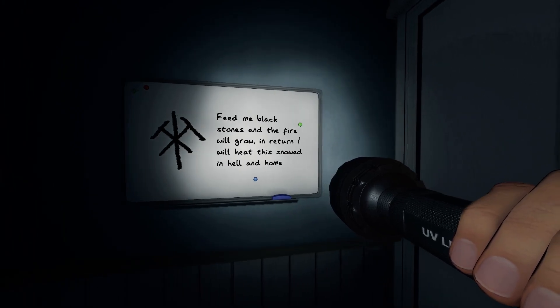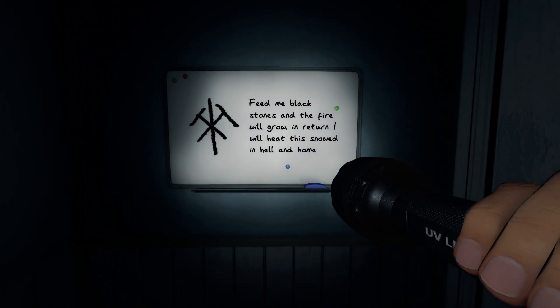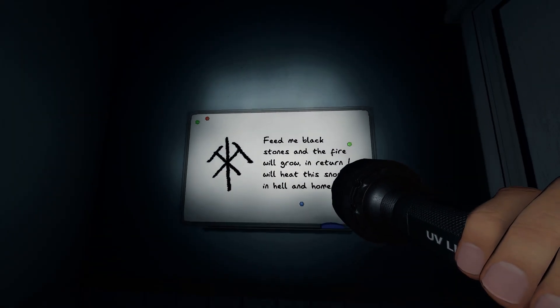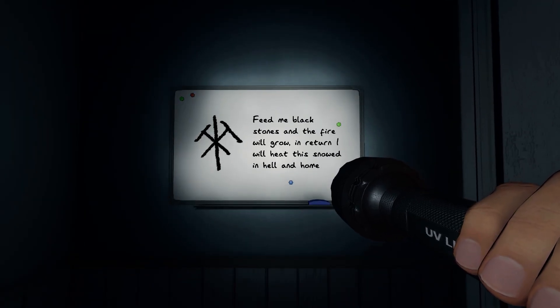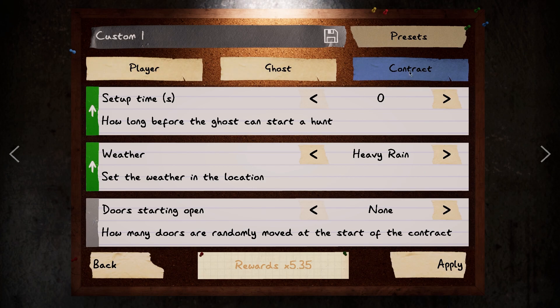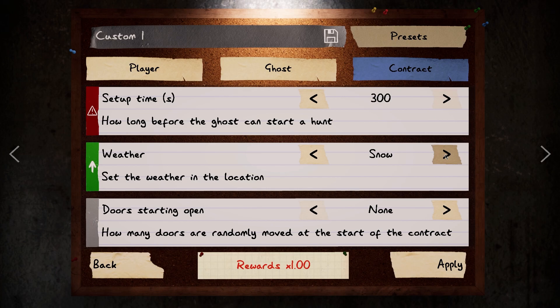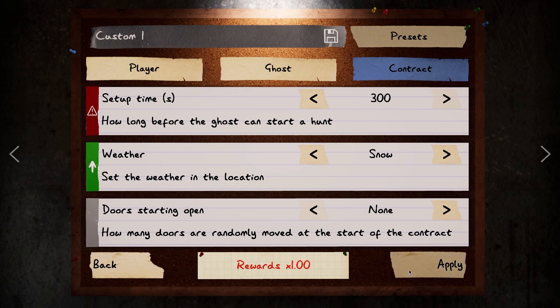We also have to make sure it's snowing, because we have to go to a snowy Sunny Meadows and find a coal furnace. If you click here, you can go to the custom section and hit this little symbol, then go to contract and set the weather to snow. I'm going to do a quick amateur preset because I'm not here to find the ghost, I'm here to help you. Hit apply and go to Sunny Meadows — it'll be custom so it'll be snowy when we go in.